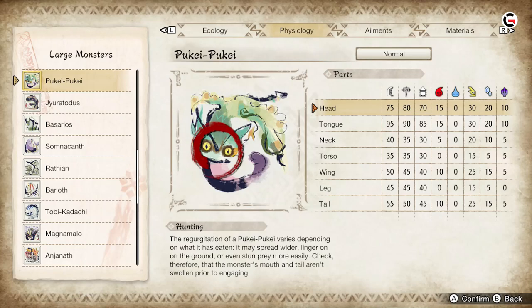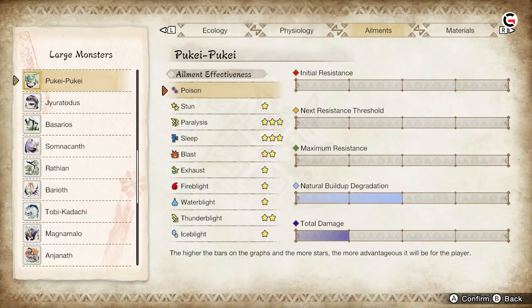Hunters should aim for both Puke's head and tail to deal the most damage possible. Puke Puke is most weak to electricity, with ice and fire being decent alternatives. Hunters wanting to inflict ailments should be aware that paralysis and sleep are highly effective on Puke Puke. Hunters can also inflict blasts and thunder blight to deal some extra damage.